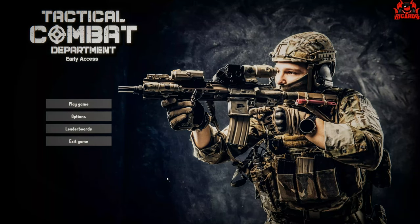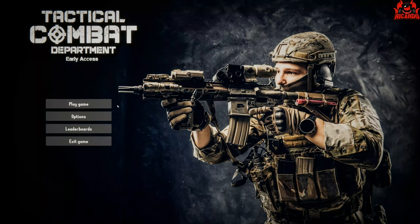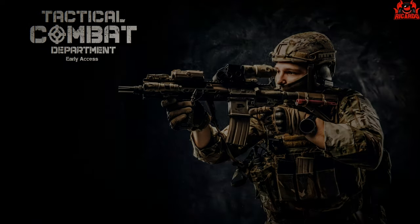From the initial screen you'll see we've got options on the left-hand side: Play Game, Options, Leaderboards, and Exit Game. Play Game Options gives you your resolution, quality of graphics, sound volume, and music volume. I'm going to turn the music volume virtually off because I'm going to stream as I play, and the music can be a little bit distracting.